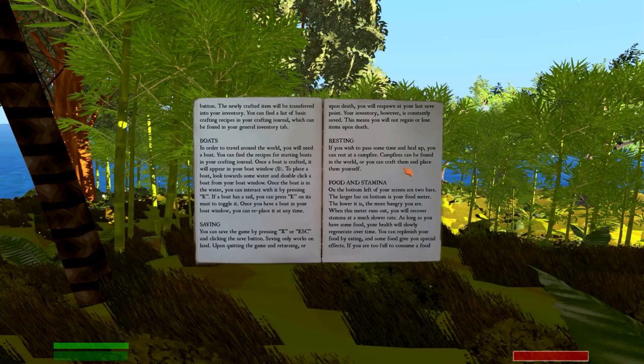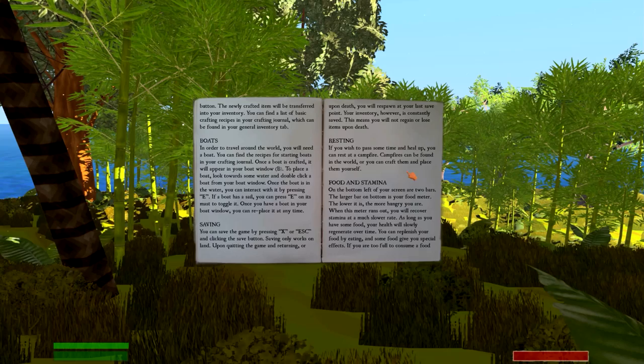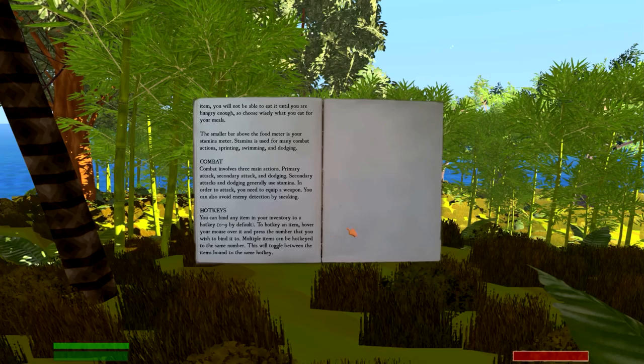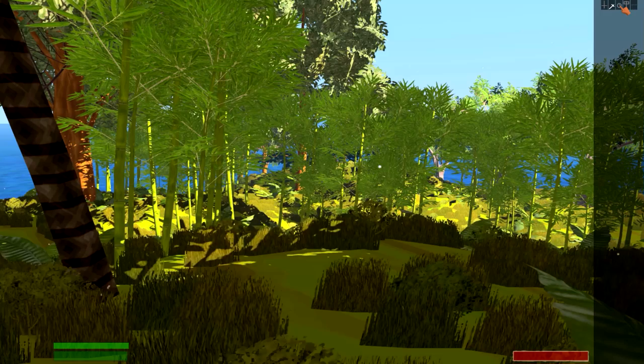You can rest to pass time — you need a campfire to do that. Food stamina: the bottom bar is going to be the food bar, the top green bar is going to be stamina, and the red bar is vitality — so those are our hit points. You do have some basic combat: melee, arrows, bows and arrows, things like that. And there's some hotkeys that you can use too, I haven't really set those up yet. This is going to be my weapon that I have equipped, weapon that I have sheathed.